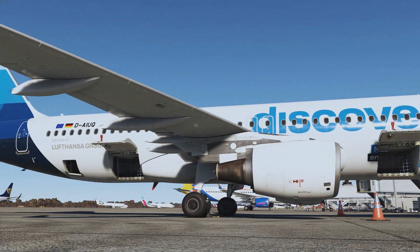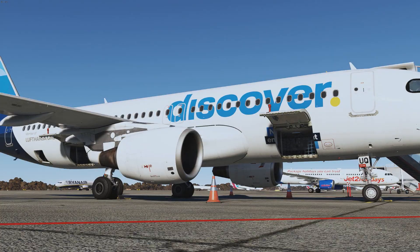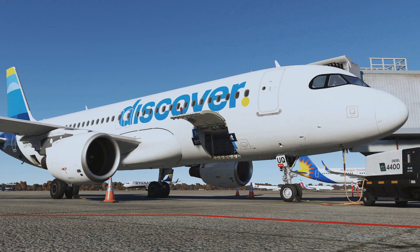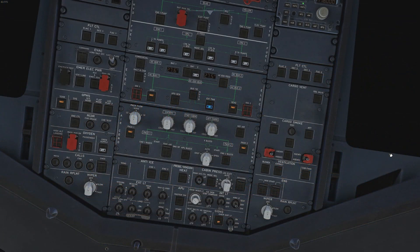On the A319, you actually start loading at the back and then work your way forward — the opposite of the A320. This is simply because of the way weight is distributed between the two aircraft. So if you ever come across a simulator that asks you to place cargo yourself: on the A320 start at the front; on the A319 start at the back.